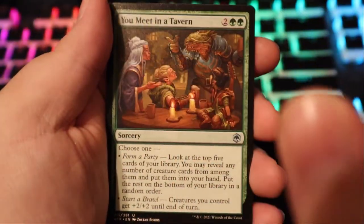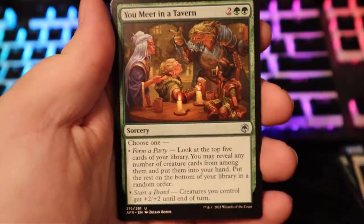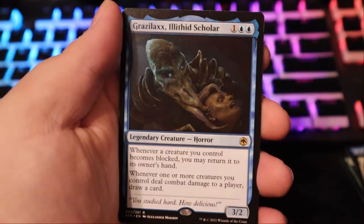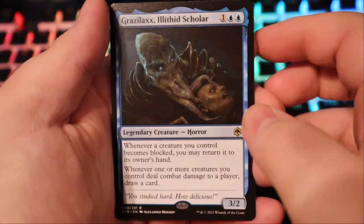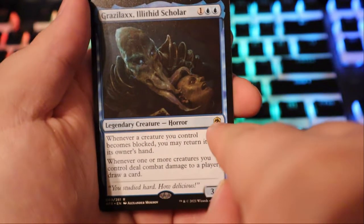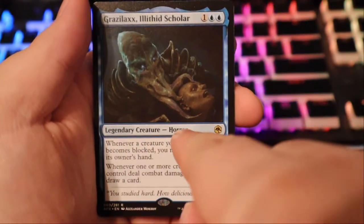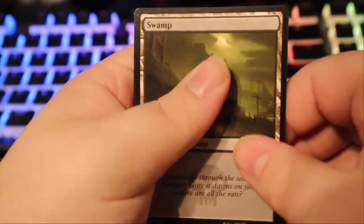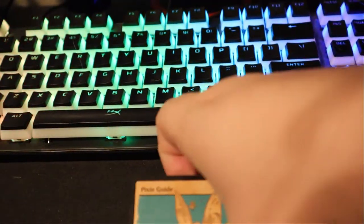You meet in a tavern — the classic D&D party meeting up in the tavern. A lot of people hate this kind of introduction; I personally love it. It all depends on how you guys roleplay it. Grazilaxx, Illithid Scholar — I love how it's not 'legendary creature — mind flayer,' it's 'legendary creature — horror,' which is very fitting. And then we got a swamp. So we're gonna put this Pixie Guide in a sleeve, and we have one last pack to open.